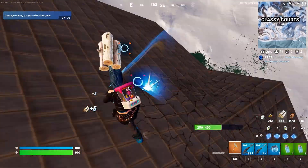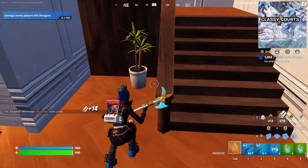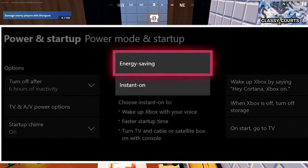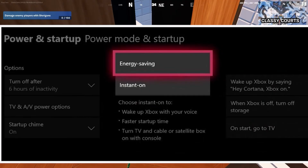Next step: check your console's power settings. Some consoles have a power saving mode that can cause issues with loading times. Make sure that the console is set to performance mode instead of power saving mode in the settings.